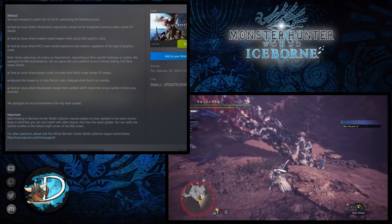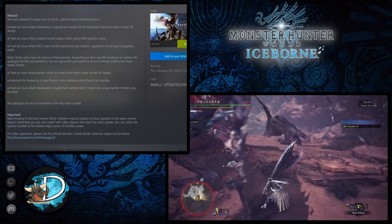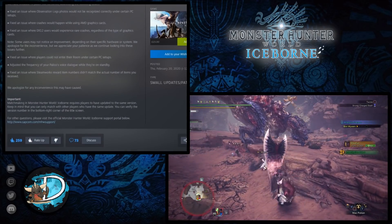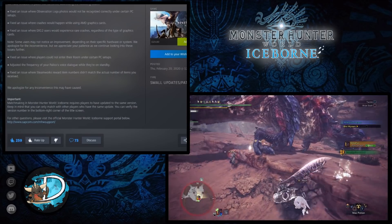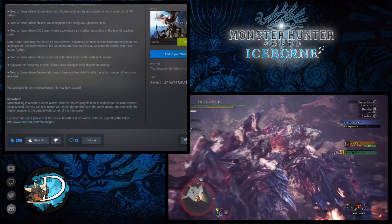The next bug fix addressed was where players could not enter their room in Seliana and Astera under certain PC setups. Again, they haven't specified exactly what those setups are, just that it is a bug they have addressed. You should now be able to access your room regardless of what setup you're using.